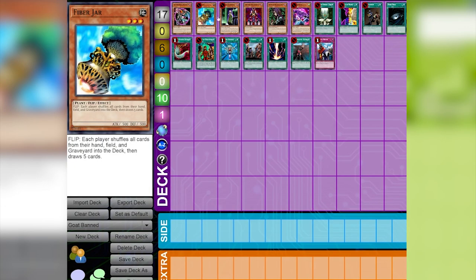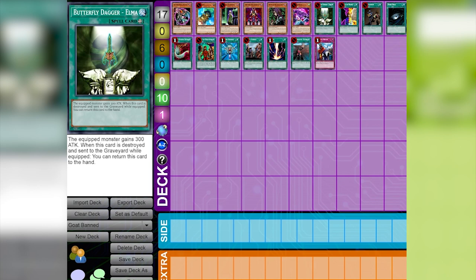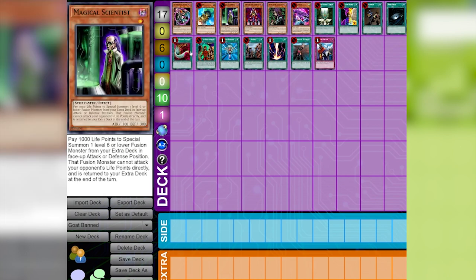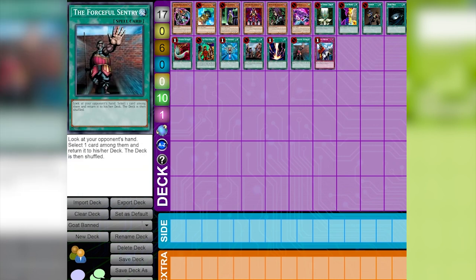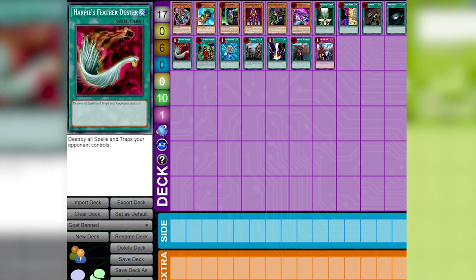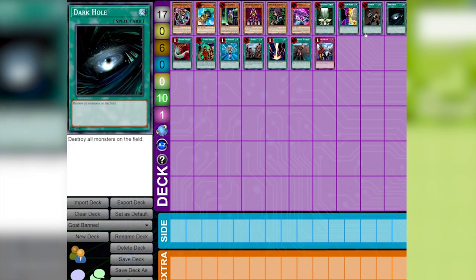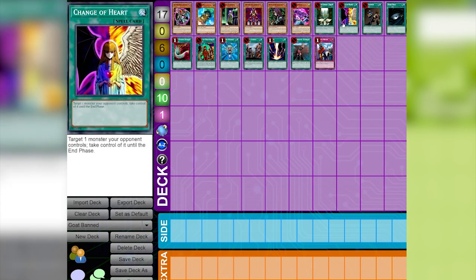Now let's talk about the ban list. This format had a very powerful ban list, banning the most powerful cards in the game. Banned cards include: Chaos Emperor Dragon, Fiber Jar, Magical Scientist, Makyura the Destructor, Witch of the Black Forest, Yata-Garasu, Butterfly Dagger Elma (banned due to an OTK with Gearfried), Change of Heart, Confiscation, Dark Hole, Harpie's Feather Duster, Mirage of Nightmare, Monster Reborn, Painful Choice, Raigeki, Forceful Sentry, and Imperial Order. You can't use any of these cards. We do have substitutes like Sangan, Lightning Vortex, and Heavy Storm — not as great, but they keep the format balanced.